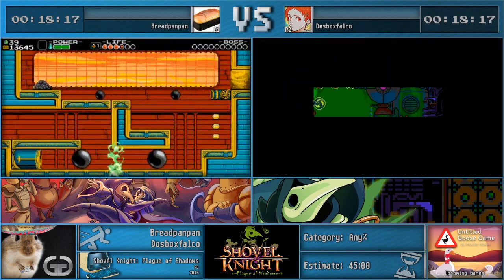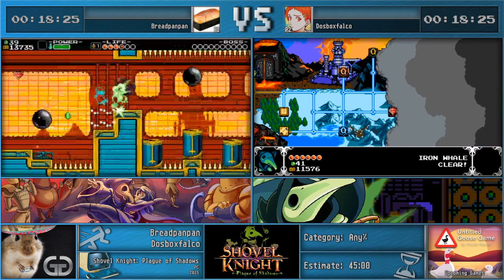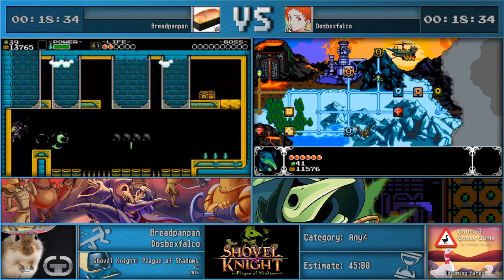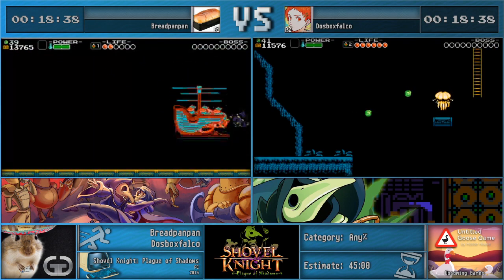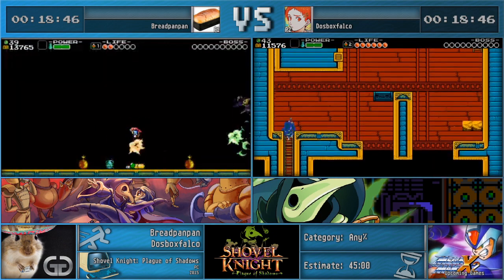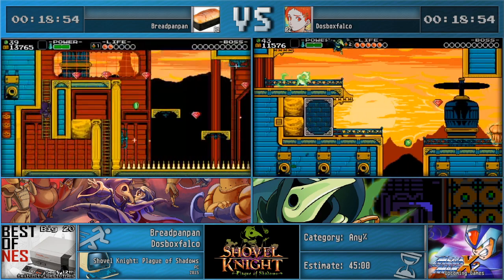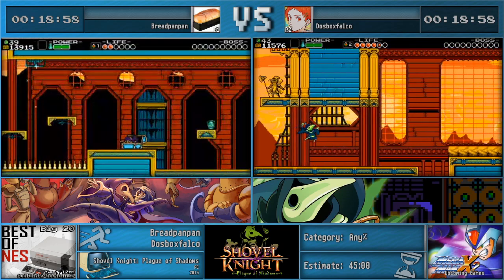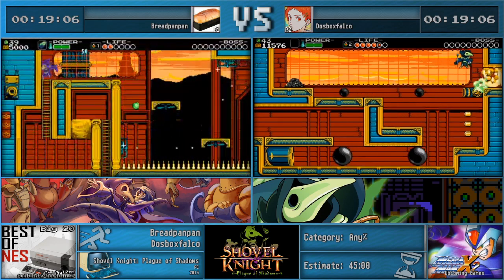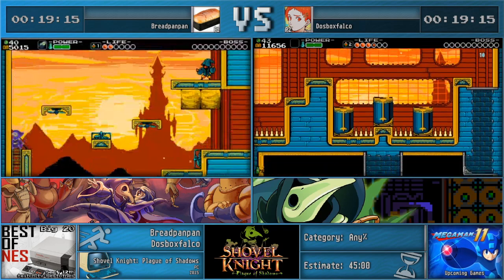I managed to recover my gold from before so my route is going to work out. I'm going to get the magic a little bit early because usually you get it after Polar Knight, but getting it before saves about a second and gives you a faster Polar Knight fight. The downside is you have to go a little bit out of your way for some of the money, but it adds up to about a second saved. Brett's like one of the only people that does it — you found this out after the tournament and started doing it.